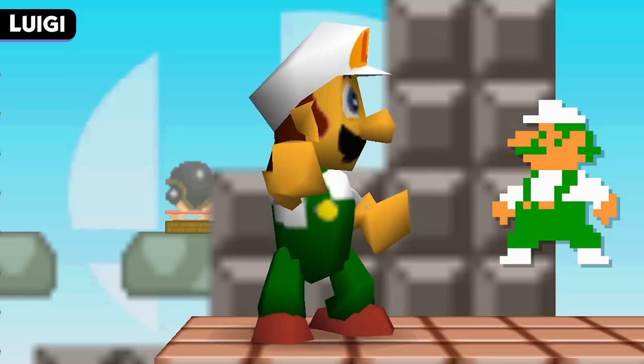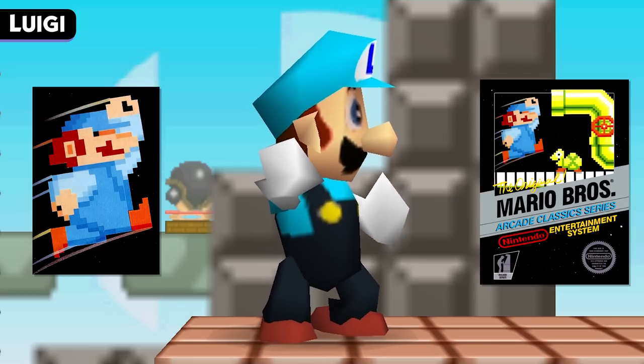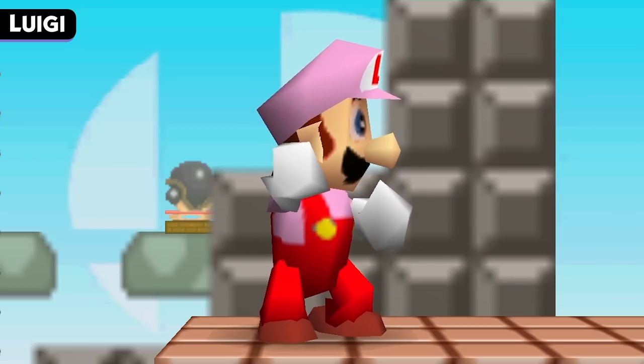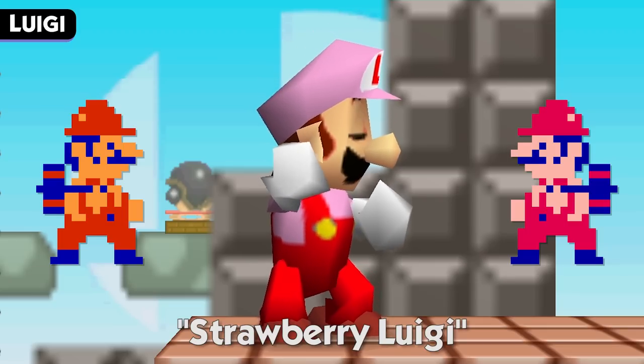This original appearance for Luigi would then go on to be the inspiration for Fire Luigi in Super Mario World and onward. The next color is a blue team costume, possibly inspired by Mario's appearance on the box art for the NES version of Mario Bros. And finally, we have a pink and red color scheme. The Smash website refers to this as Strawberry Luigi, and the inspiration is Luigi's color scheme from Wrecking Crew, where he too was a palette swap of Mario, but more on the pink side of things.